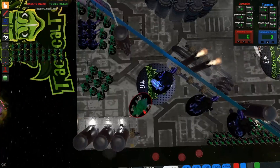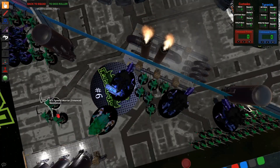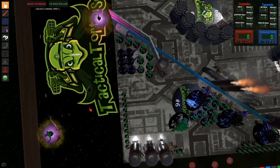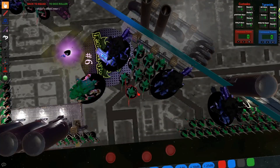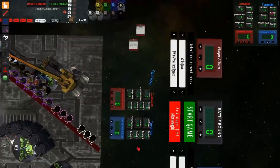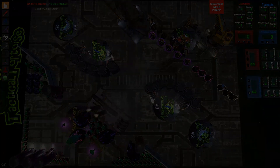With GW's standard mission format moving closer to an ITC or Nova style that includes secondary objectives, I've been seeing a lot of posts from folks who are new to the mechanic and wondering what the best practices are when it comes to picking those secondaries. So I figured now would be a good time to go over playing with secondary objectives in mind and how you format your lists around them.